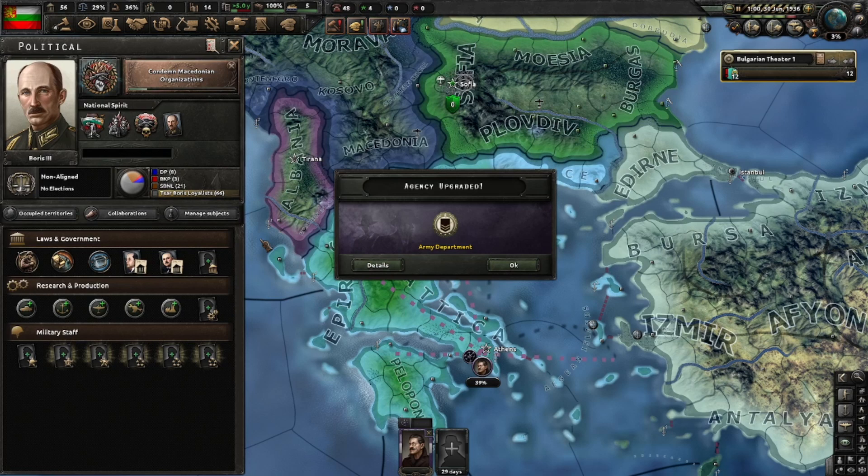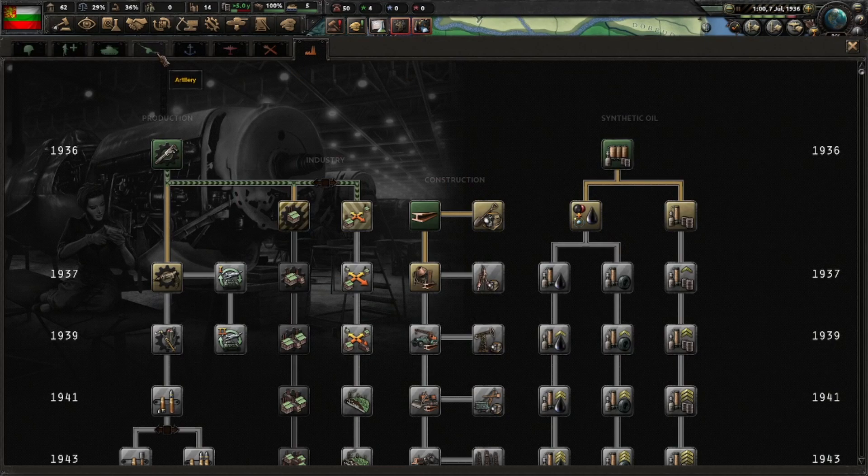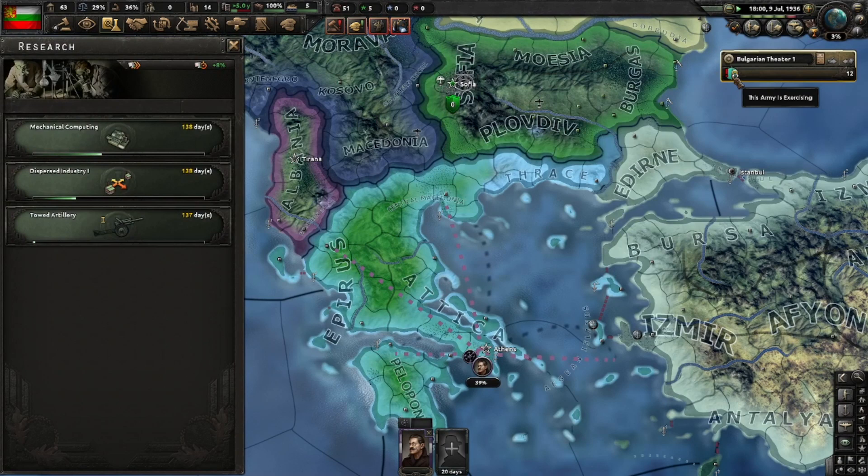The second spy is incoming and we are bolstering the Zveno. Construction research is done and we'll research artillery. We have five military experience so we can stop exercising. The Zveno has been bolstered and we can now fund them.